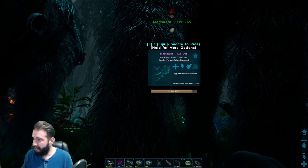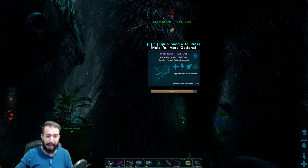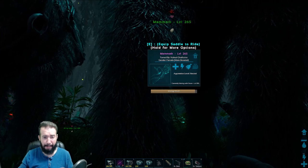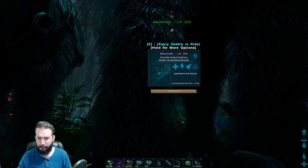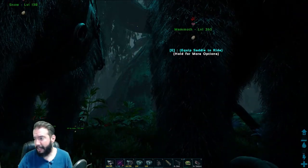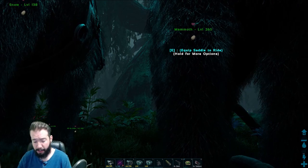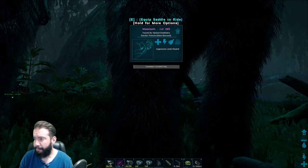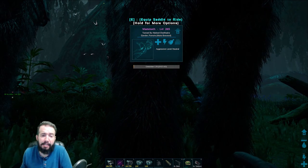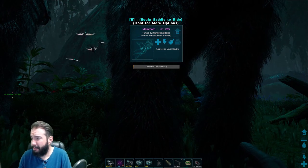They can grab things, throw things, spray you down with water, debuff your enemy, buff up your allies — and then they breed. Mammoths are amazing, and now they actually really have a battle use which they didn't really have before. I mean, I would have never thought about taking a mammoth into a boss fight or a PvP battle before — maybe if I was just desperate. But it's definitely worth it now.